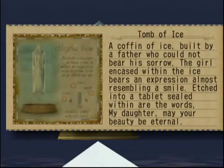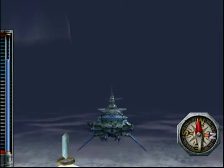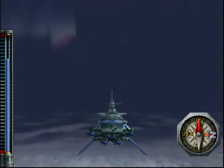The Tomb of Ice. A coffin of ice built by a father who could not bear his sorrow. The girl encased within the ice bears an expression almost resembling a smile. Etched into a tablet sealed within are the words: 'My daughter, may your beauty be eternal.' Once again, creepy. That one's actually really easy though.